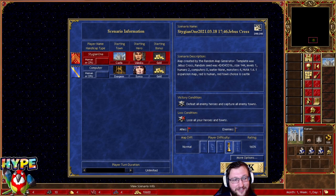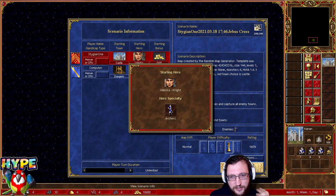Hello everybody, Stegean1 is here with another guide for Jebus Cross. Today we will be talking about Jebus Cross as Castle, and we'll cover day one and day two — things which you should focus on as Castle and where Castle is really great. When we look at the starting hero with Castle, you always go Valeshka. There is no other choice on Jebus Cross.